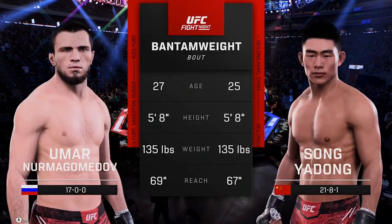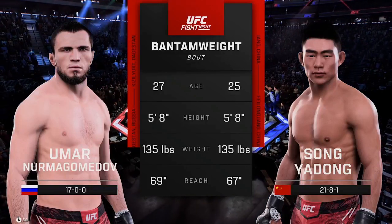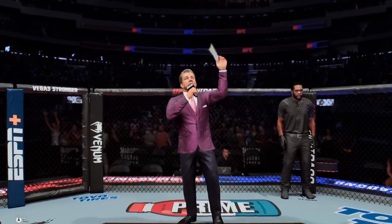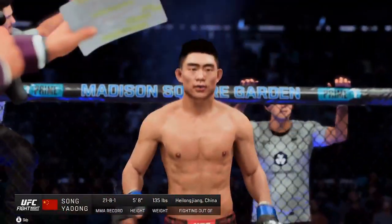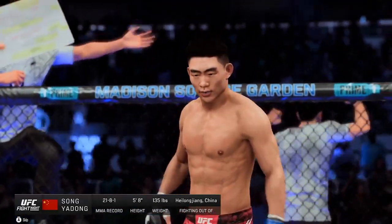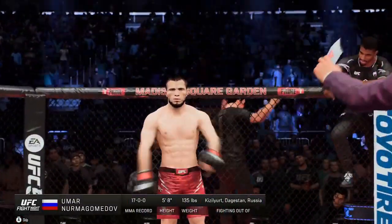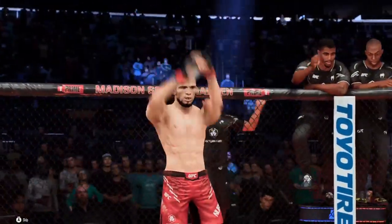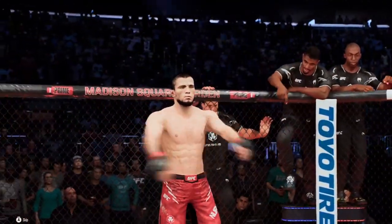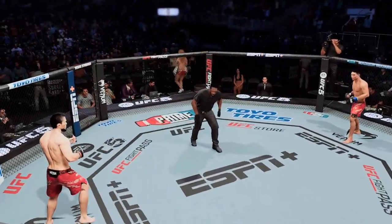Take for this Bantamweight Scrap. Here once more, Bruce Buffer. Ladies and gentlemen, this fight is three rounds of the UFC Bantamweight division. It's your DC first. Fighting out of the blue corner, Sadrachan. And now, his opponent, fighting out of the red corner, Uva Nurmagomedov. You ready to fight? You ready? Let's do it.